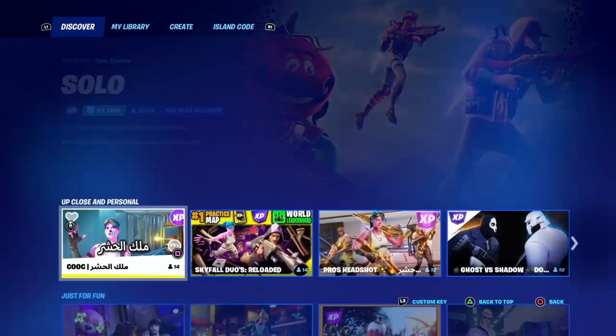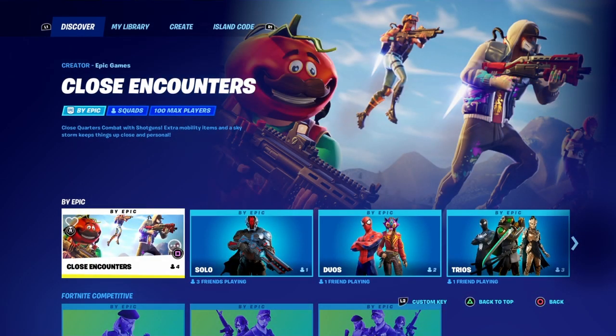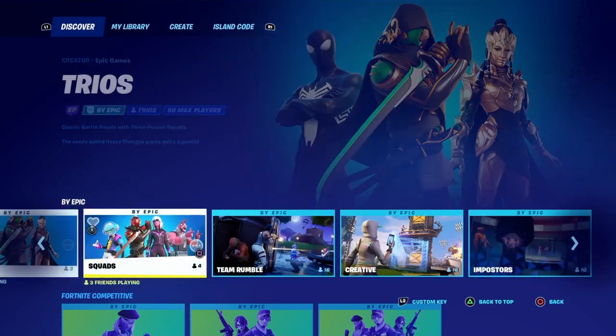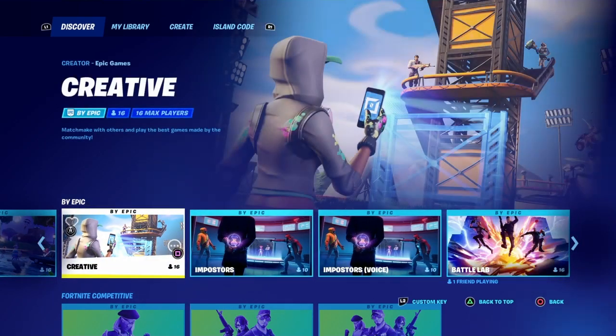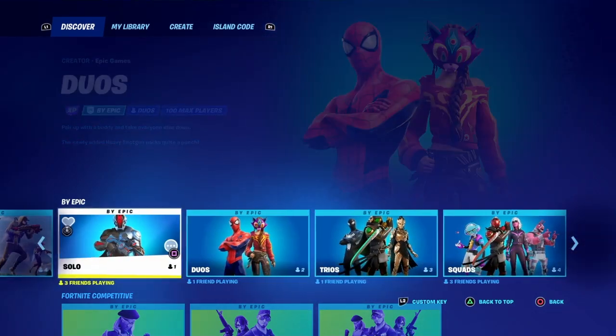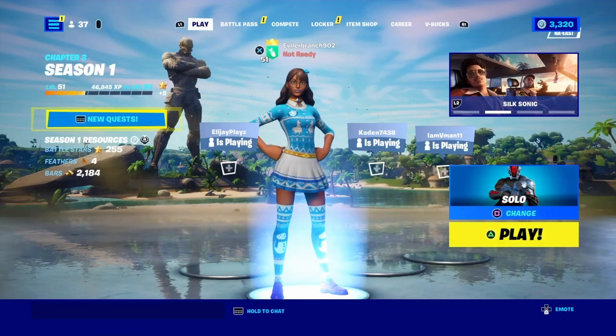Make your way over to the tab that says By Epic — it should be the second tab down. The game modes you can complete all of these Fallen Love Ranger challenges in are Solos, Duos, Trios, or Squads. You cannot do it in Creative or Battle Lab — it has to be a core game mode. I'd recommend Solos, but Duos, Trios, or Squads work too.